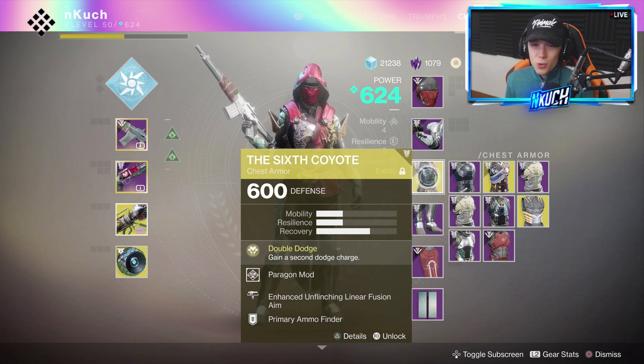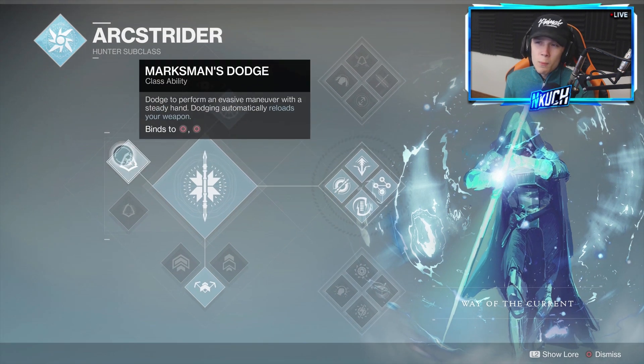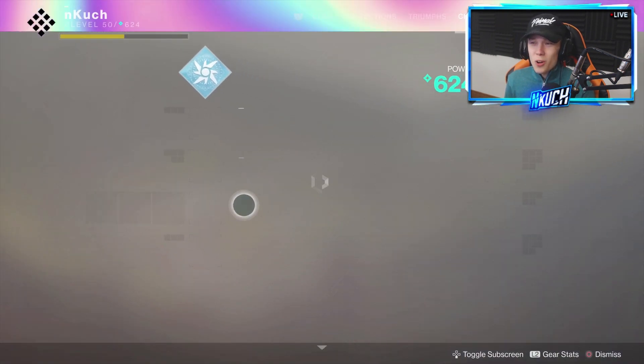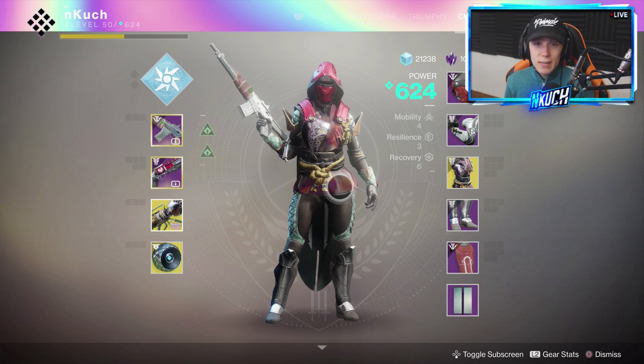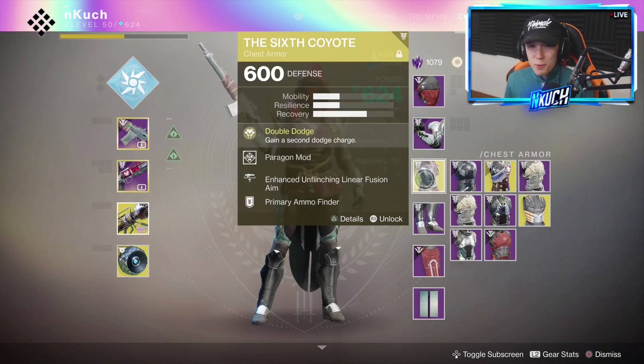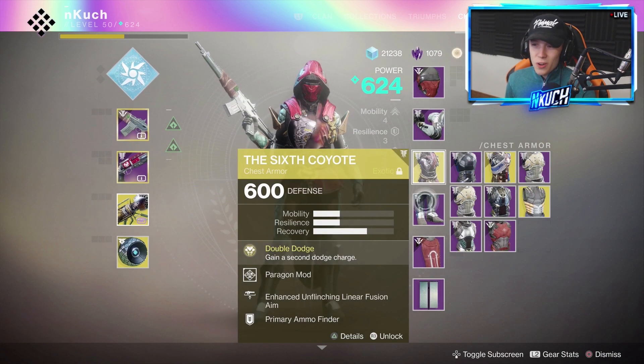Why that's so important is because on a hunter, when you do the Marksman Dodge, it reloads your weapon automatically. They recently made an update where the Marksman Dodge actually counts for Rampage — it counts, and you'll get the buff added. On top of all of this, I was a greasy bastard and put five Paragon mods on every single piece of armor so that I'm getting my class ability back as soon as possible.